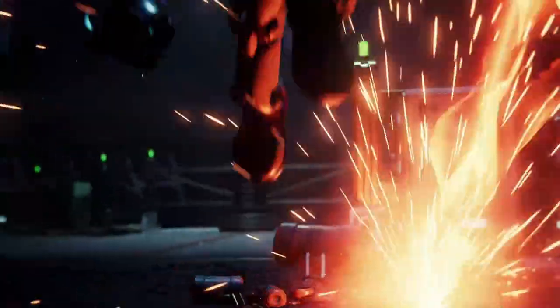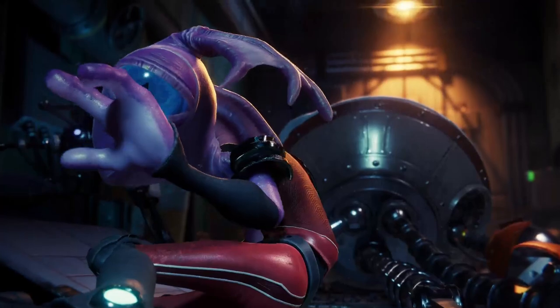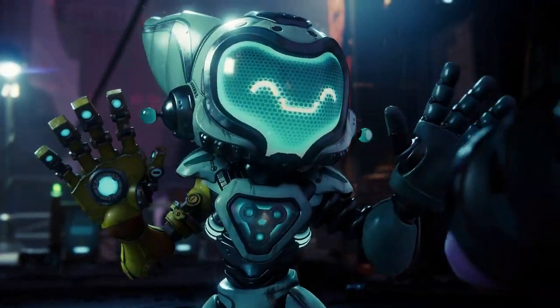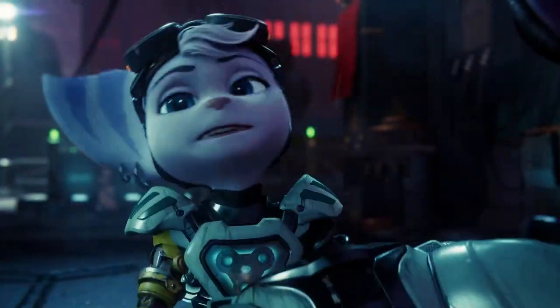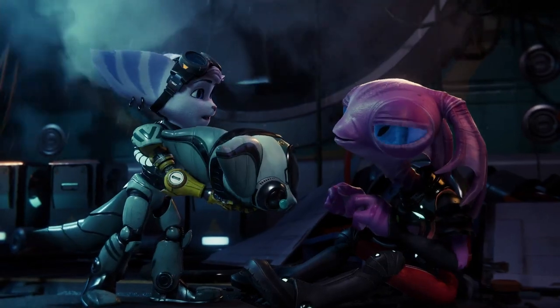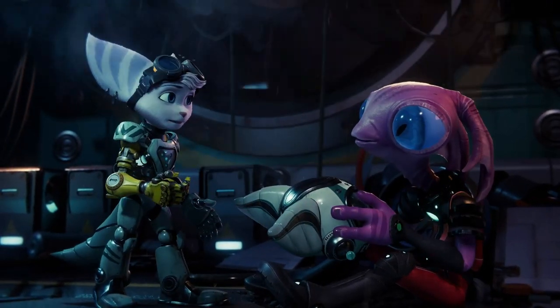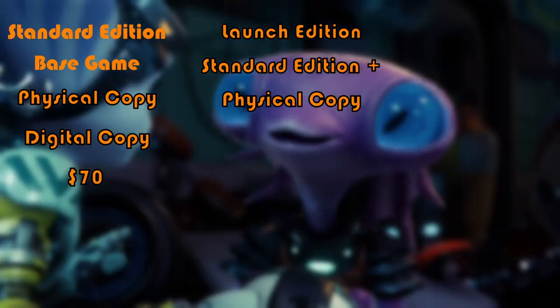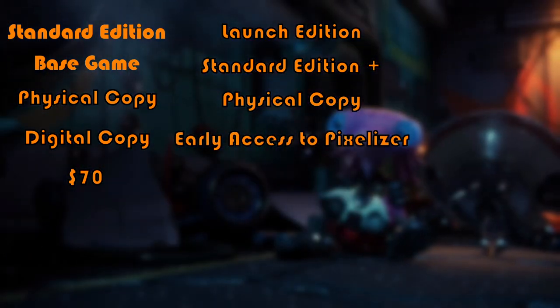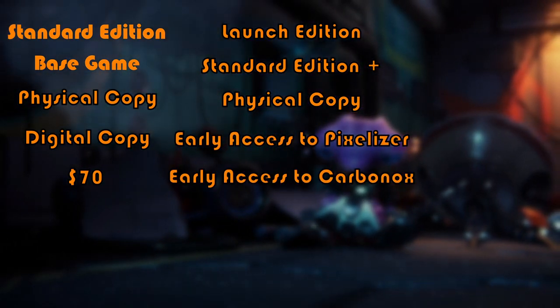The second is the Launch Edition. The Launch Edition was intended for pre-ordered copies of the game in the United States and Canada, meaning the only way to get your hands on a Launch Edition now would be to buy a physical copy. The quantity of those is limited to however many were printed before the game released. The Launch Edition includes everything in the Standard version, plus early access to the Pixelizer weapon and early access to the Carbon Ox Armor.